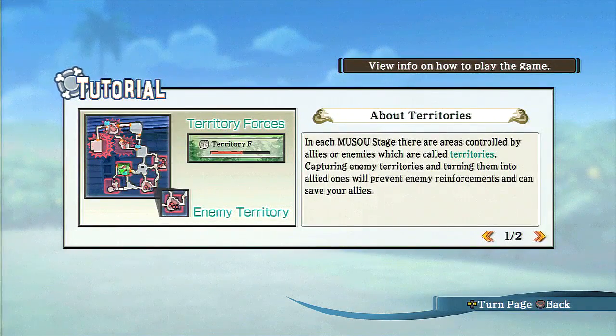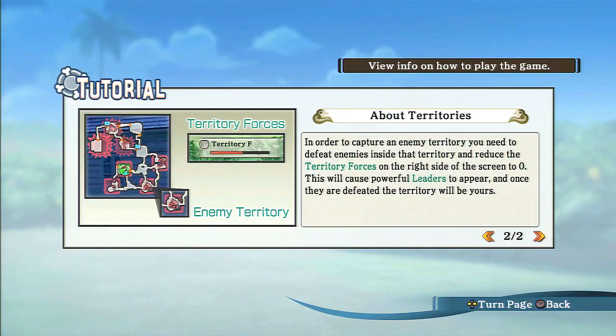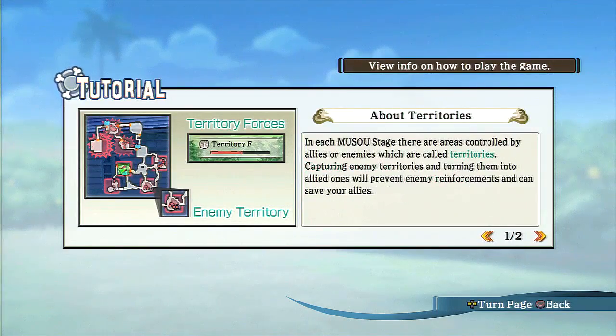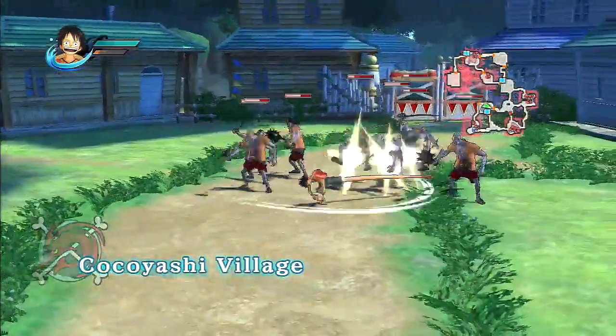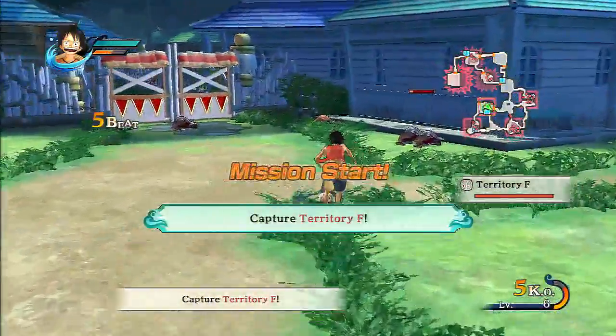In each Musou stage there are areas controlled by allies or enemies which are called territories. Capturing enemy territories and turning them into allied ones will prevent enemy reinforcements and can save your allies. I'm probably going to do that. In order to capture an enemy territory you need to defeat the enemies inside that territory and reduce the territory's gauge on the right side of the screen to zero. Powerful leaders appear and once you defeat them - I want to do that, that seems like a lot of fun.